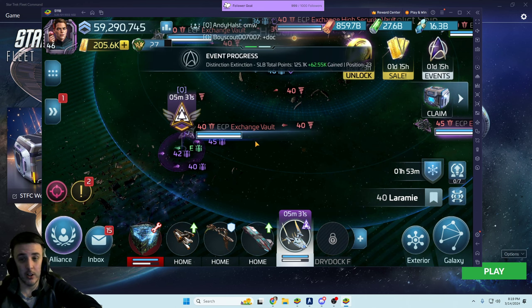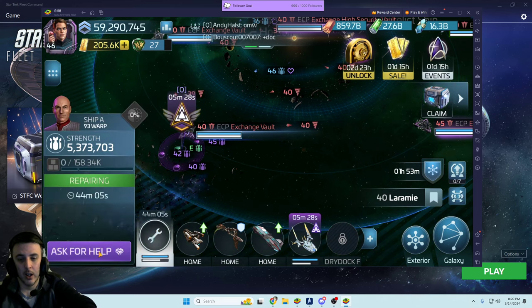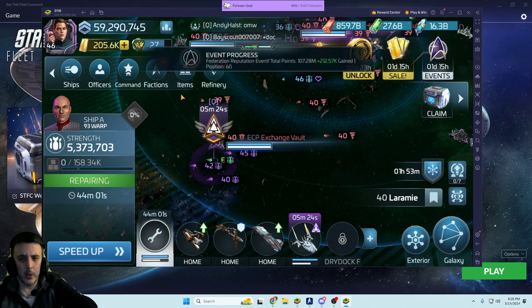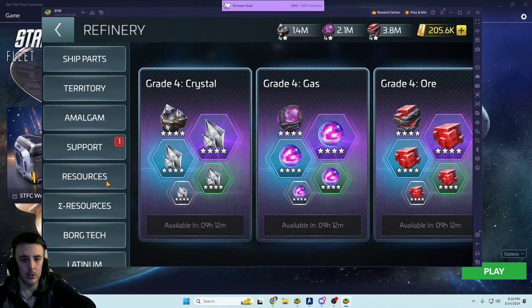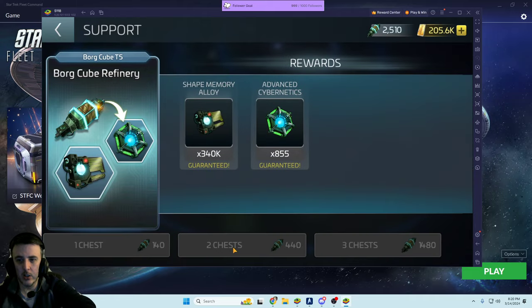Everyone should have gotten Quick Start if you didn't have it already — I think that's highly accurate. That's only about nine or ten thousand to get Quick Start, it was a good investment for sure. I recently already had it so I didn't need to spend on that. Oh, we can do my Borg refinery here, nice.